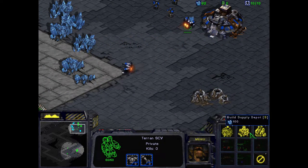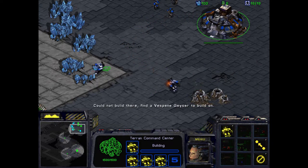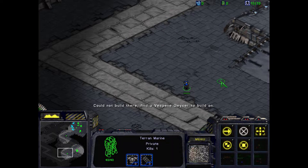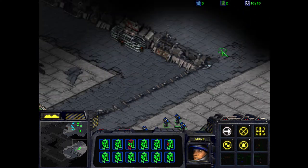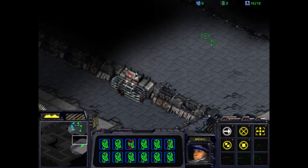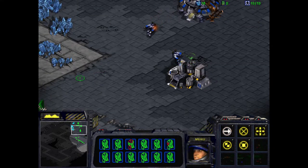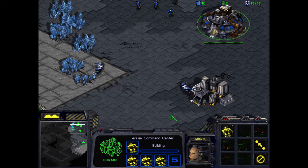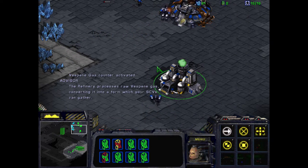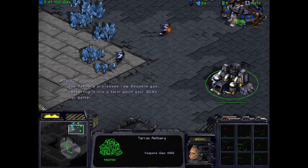Let's move. Outstanding. Order, Captain. Not enough numbers. I can't build there. Standing by. Let's move. Commander. Let's move. Outstanding. Rock and roll. Go, go, go. Let's move. Outstanding. Three parts for duty. I read you, Commander. The refinery processes raw vespene gas, converting it into a form which your SCVs can gather.